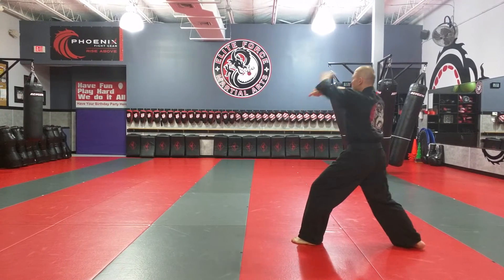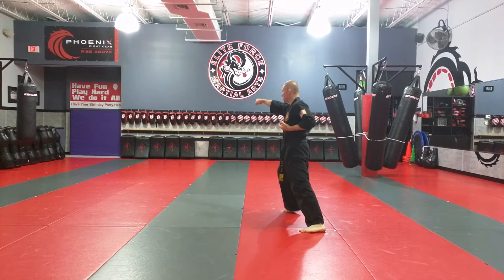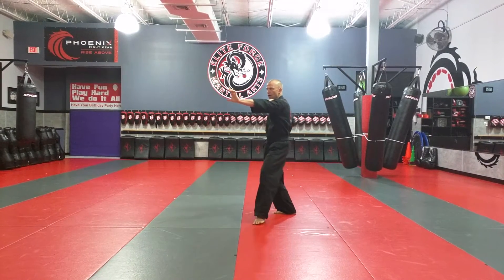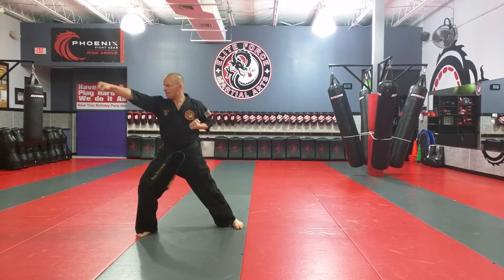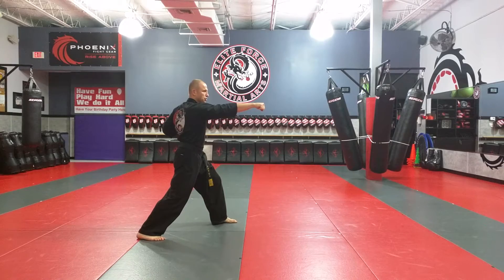We're going into section two now. Downward block, front kick, punch. Cue south one of the arm, front kick, punch. Look over my shoulder, downward block, punch key. That's the end of section two.